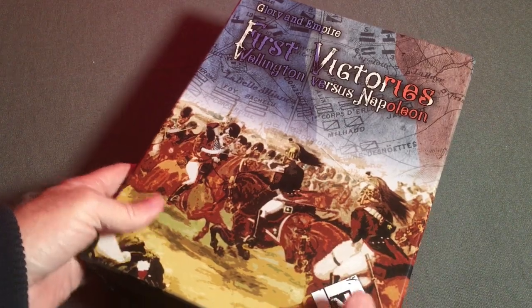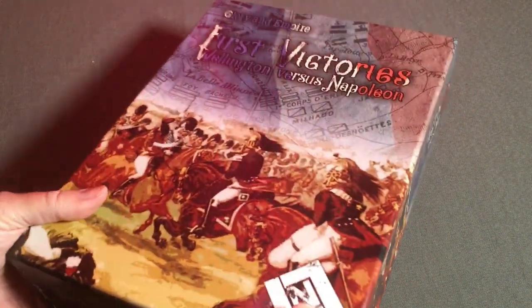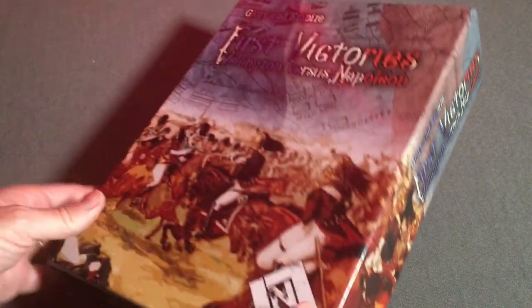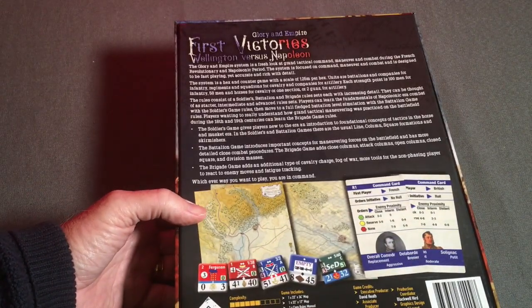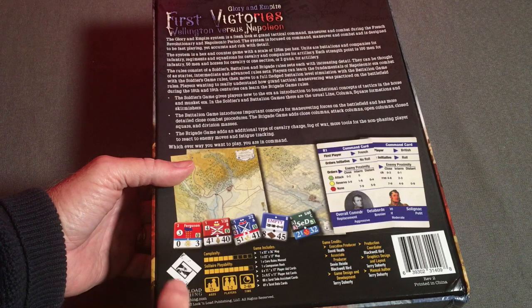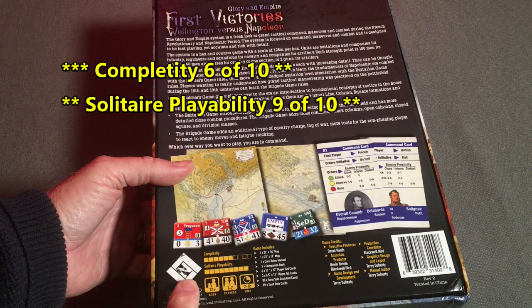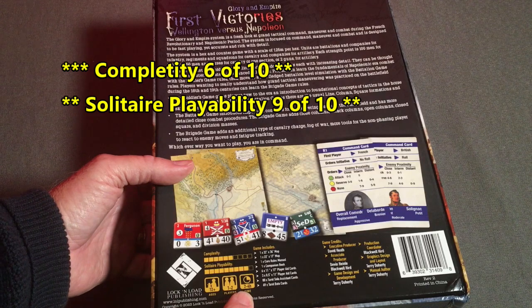The box itself is very substantial. The components and everything else — it feels like it weighs probably a little less than ten pounds. It's a pretty deep box with a nice finish and nice artwork. On the back it's got a description of the game and some pictures of the components. They rate the complexity about midway on their scale and it has very high playability. Play time is two to four hours.